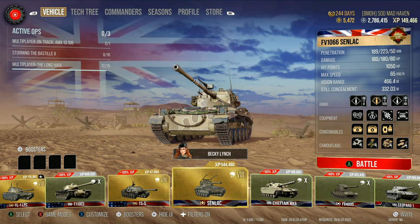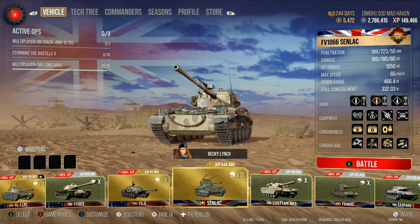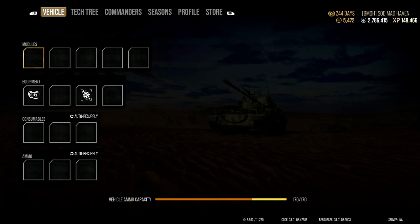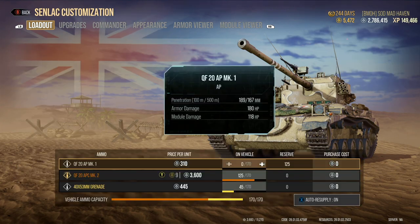Hello everybody, it's SD Madhaven here. As you probably saw in the thumbnail, 8300 DPM in the Senlac and the Becky Lynch. Starting off, you can choose between standard or premium.